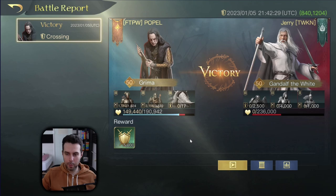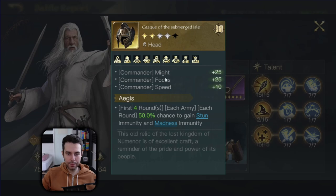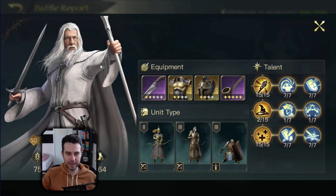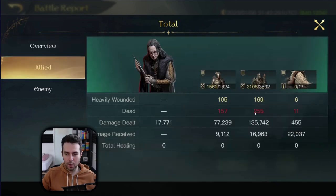He is also fighting a Gandalf the White in a non-mounted units build — Carver with Smite, Golden Skin with Contemplate, Cask of the Submerged Isle with Aegis, and One Hot Smoking Pipe with Sustain, running a focus damage build for Gandalf. In the snapshot page, Grima did around 250k damage while Gandalf did around 50k. Even without a maxed-out beast — because Popel already took a hit before — this build still devastated Gandalf the White. The Morgul Arbalest did lots of damage again and the snipers also contributed.